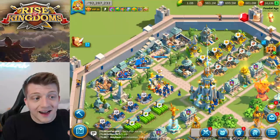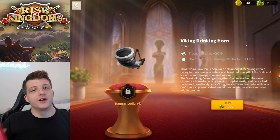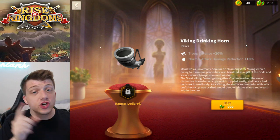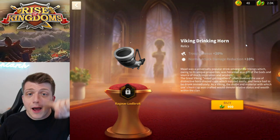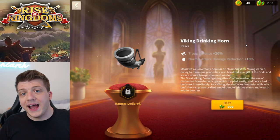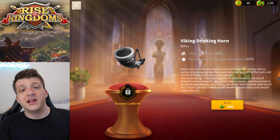There's more, because Ragnar was blessed with a relic: the Viking Drinking Horn. This relic gives 20% troop defense regardless of troop type, and reduces normal attack damage taken by 10%. That's actually pretty sick because you're already taking 20% reduced damage for five seconds from the expertise, and now you're also getting 20% defense — making you noticeably more tanky, which matters a lot for the commanders we're going to be pairing Ragnar with.